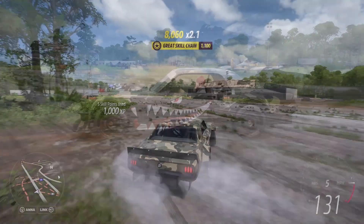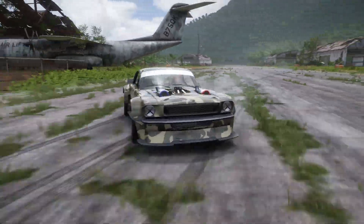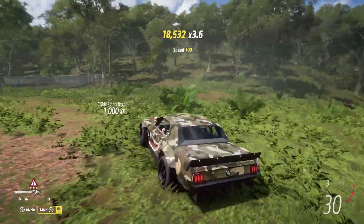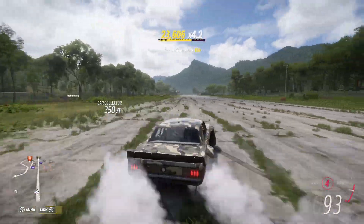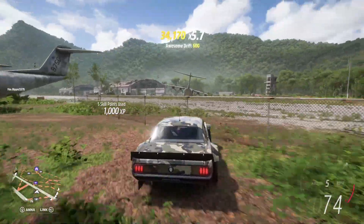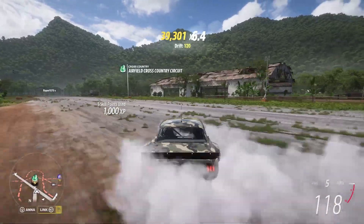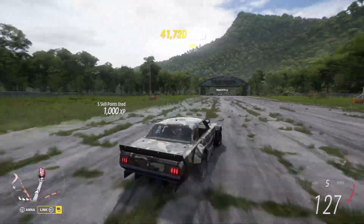We're going to go all the way down the drag strip and all the way back up, and I'll show you an easy way to cash in this skill chain. We'll go around this little ramp for the danger sign and smash into some more stuff, hit a couple more things, hit some of these lights on the side. Hopefully we can get up to a x7 multiplier by then — and yes, we will. I'll show you a quick way to cash this in so you don't have to wait for all the skills to bank up.